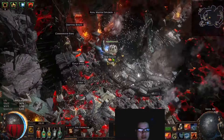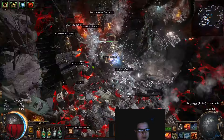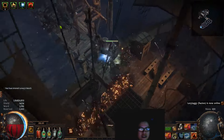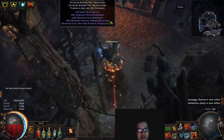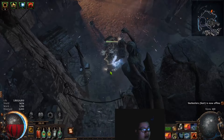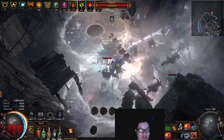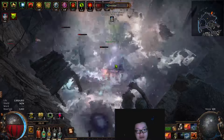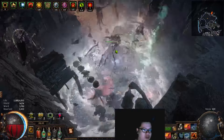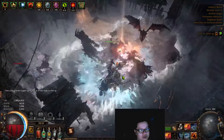Hey guys, Jay here. Today I want to give a showcase of a Simulacrum run on the current Caster and Stun character that I am working on. Disclaimer: this is not yet a completed character. I have been trying to set up this character and there are aspects that are actually very good, but there are also problems. My goal is to try to make a somewhat budget build that might be viable to assemble for a lot of people.